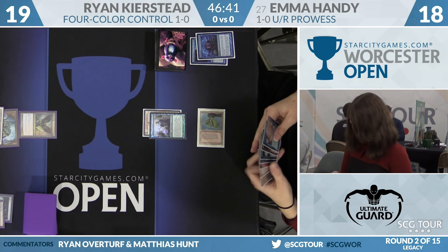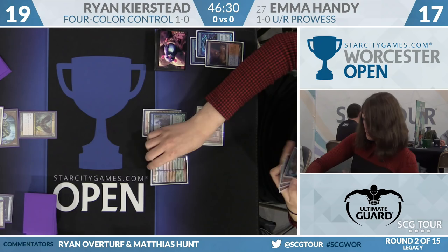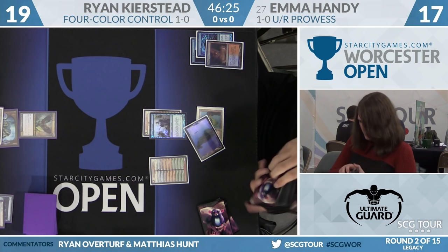Something she has that's pretty nice against these fair decks: she does have access to Price of Progress, which can represent a lot of damage. Ryan does have his basic island here, and there's also a basic swamp in the deck. We'll see how he sequences around a potential Price of Progress as the game advances. Second Delver here for Emma. She had to use a Fetch Land, so despite brainstorming, the top of the deck is still unknown.